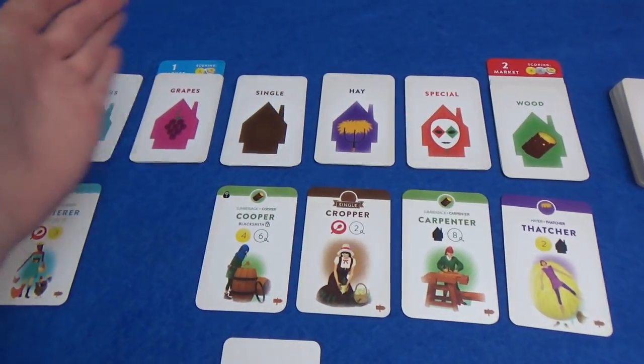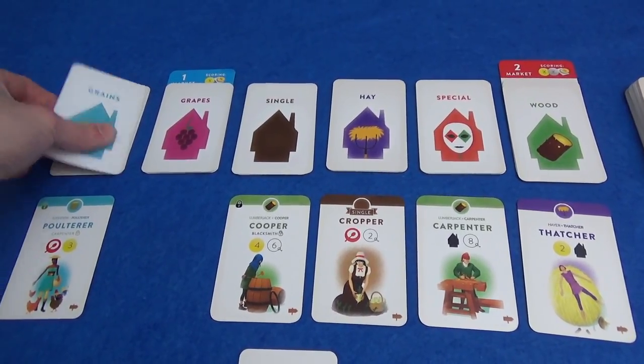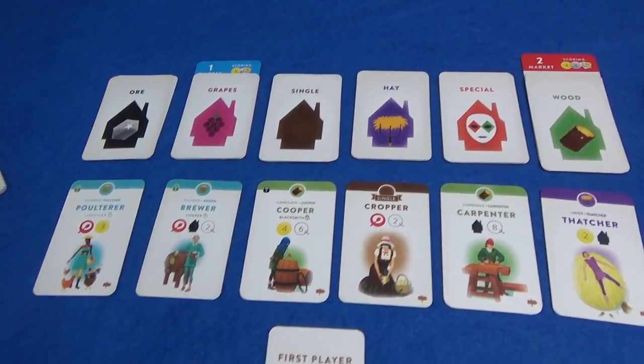I do already have this swine herd that can be placed straight on top of the founders and get me a food. It's one less point, but I don't need to have the carpenter out. So I think I would like the blacksmith because the blacksmith potentially unlocks 10 different villagers — that's going to give me a lot of variety. You can also draft from these face-down decks, though you only know what suit it comes from. We get a new one replaced immediately — we have the brewer.